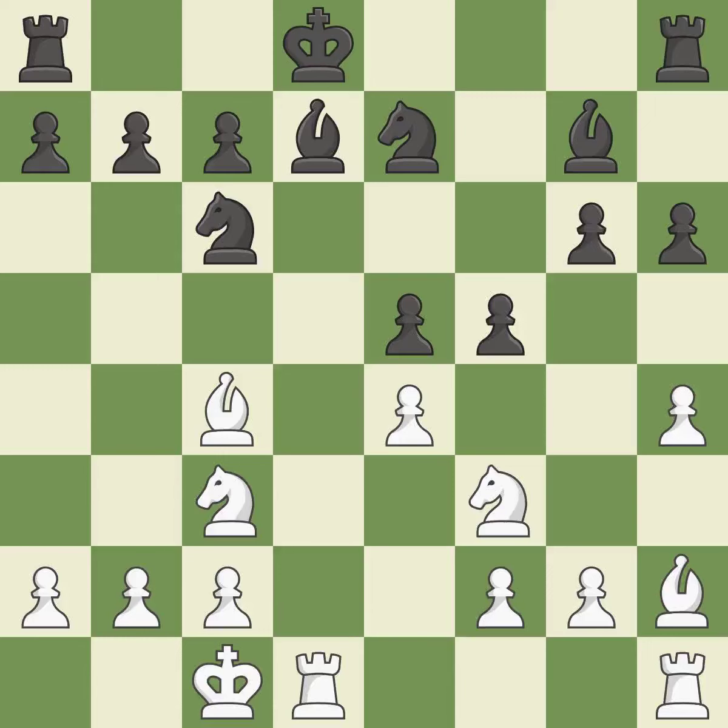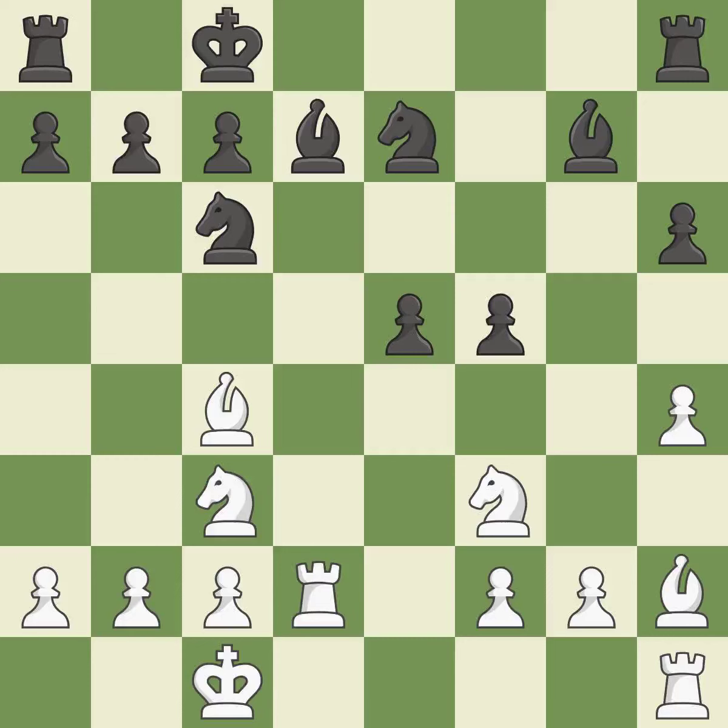The rooks can see each other now, allowing them to provide mutual defense. This threatens to win a pawn — it is excellent. The best choice maintains the balance in material with a good trade. This is the only good move; it is a great move. Recaptures. This poses a threat to strike a knight — that's good. There was only one good move in that position; it is a mistake.